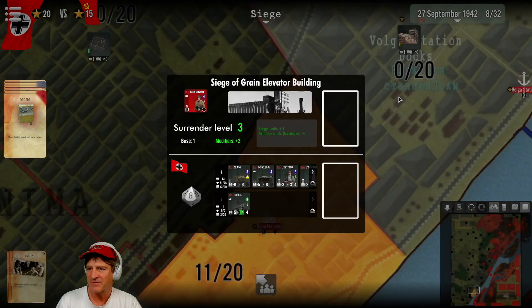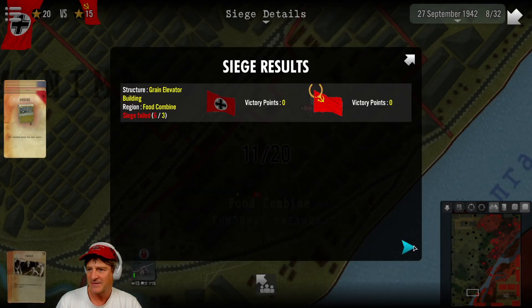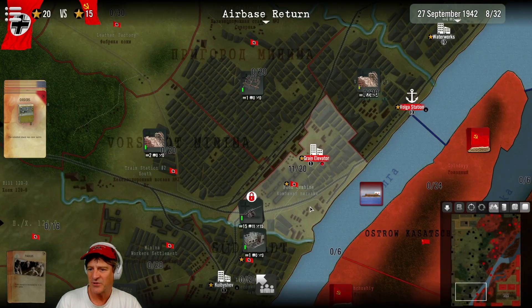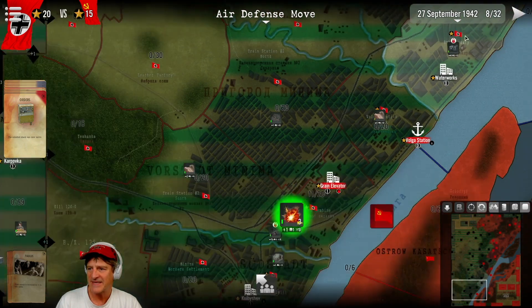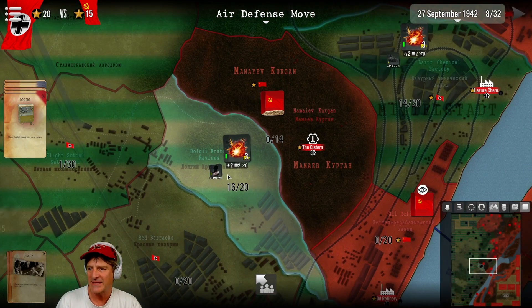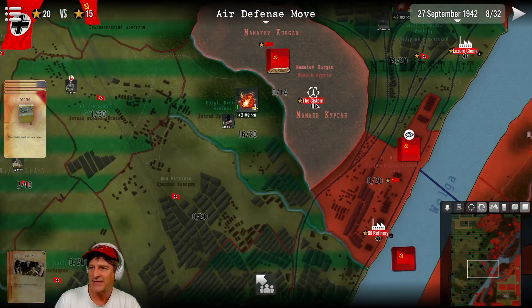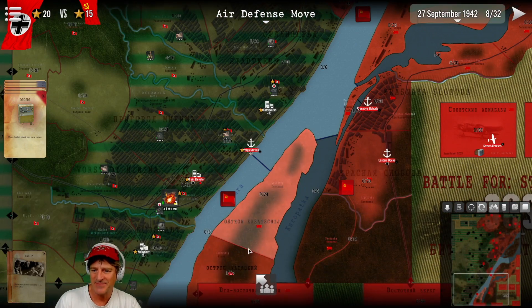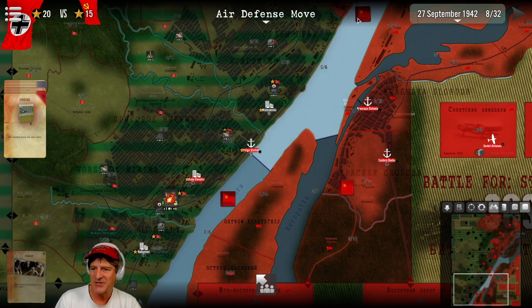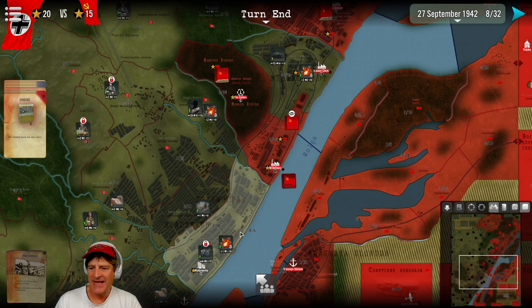Siege list — Grain Elevator building, the food combine. Siege level three, modifier two. Siege failed. They still hold the grain elevator. This zone did fall — we got this one. But how are they still holding the other? We basically wiped everything out. I don't get how it says they're retreating but they still hold it — that seems counterintuitive. We'll continue with the air defense move. We reinforced some weakened divisions and allocated air defense.